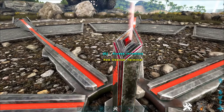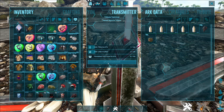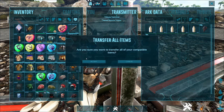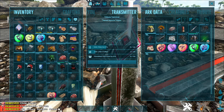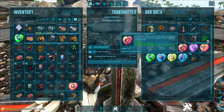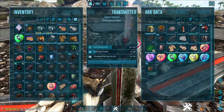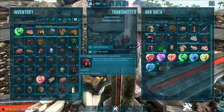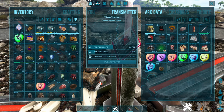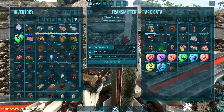Next you're going to upload your character. Go to 'Upload Survivor,' but remember if you do this you will drop all of your items. I'm going to transfer my entire inventory into the obelisk. Note: you can't take trophies, apex drop items, or element across to another map. You can take flags and normal skins, but trophies and apex drop items cannot be taken to another map. So no element and no apex items.